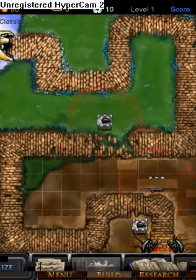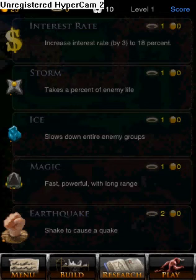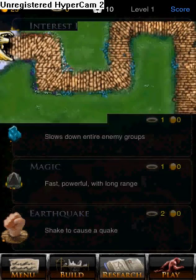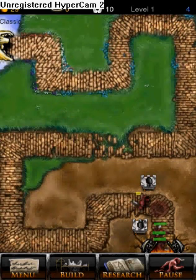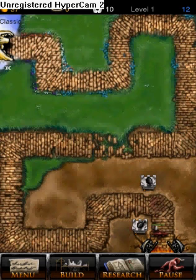When you beat bosses, you get halos. And you can get different weapons and stuff. So you press Play and you try to kill them all.